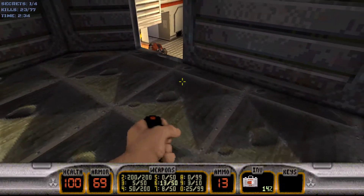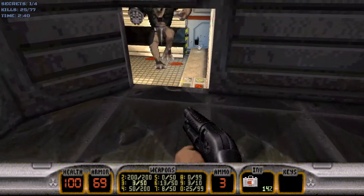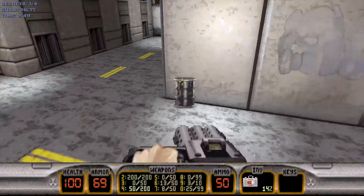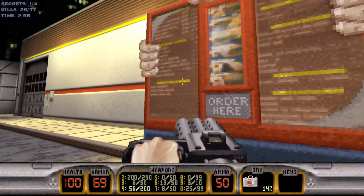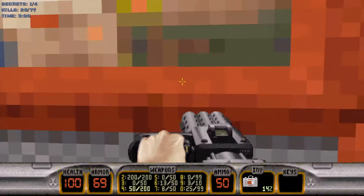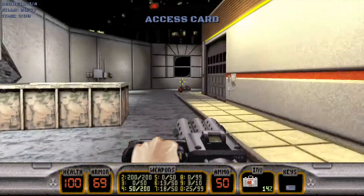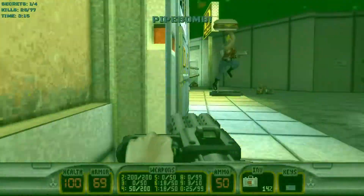We're gonna take care of the grunts down there as well as the enforcer. Now we'll head back out and grab the blue key card. What you want to do is come up to the drive-through order-taking window and use it. That's gonna open up a little spot up here for an access card. With the blue key card in hand, we can now enter the restaurant.